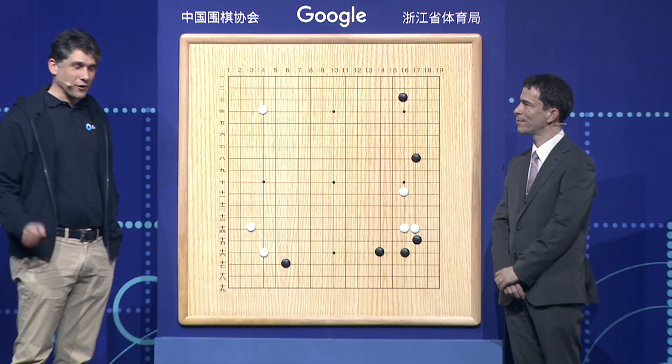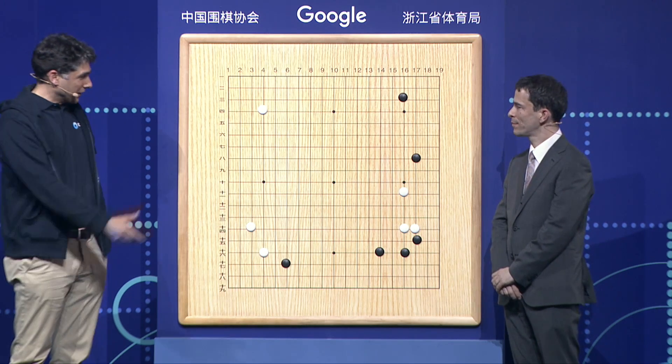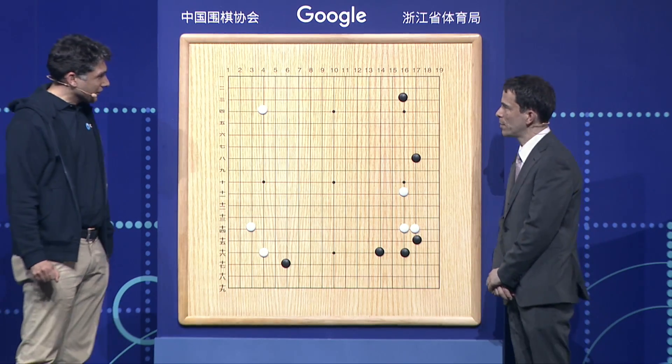And today we saw the last match between Ke Jie and AlphaGo. Michael, you found some particularly interesting moves here. Can you tell us about them, please?